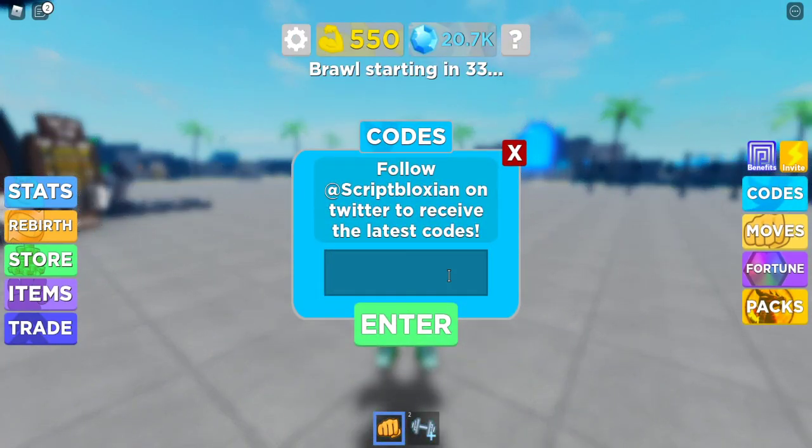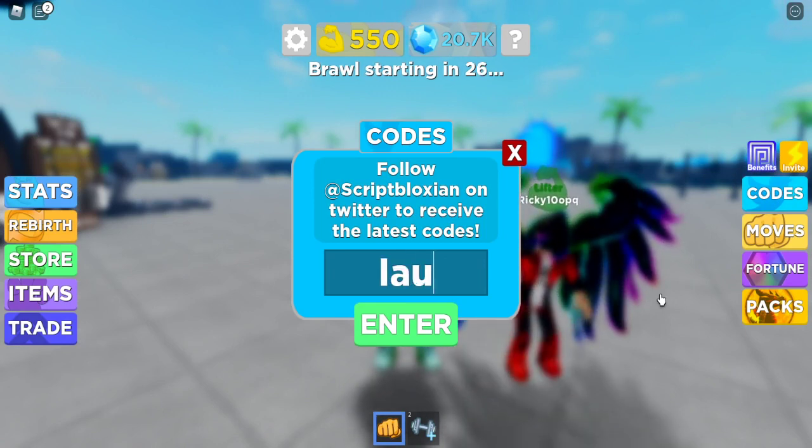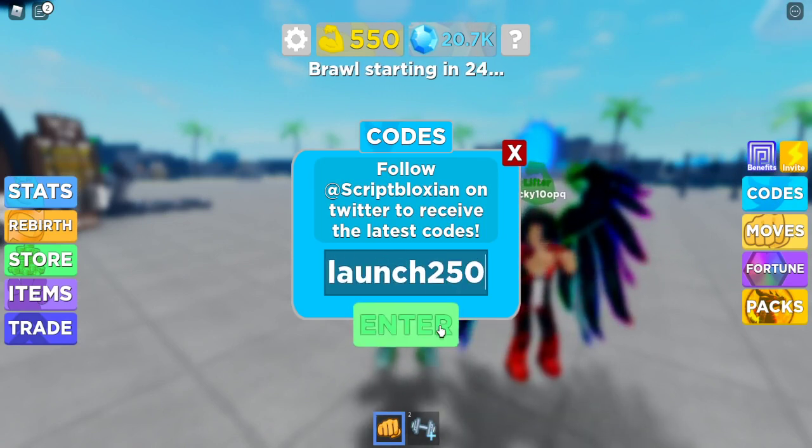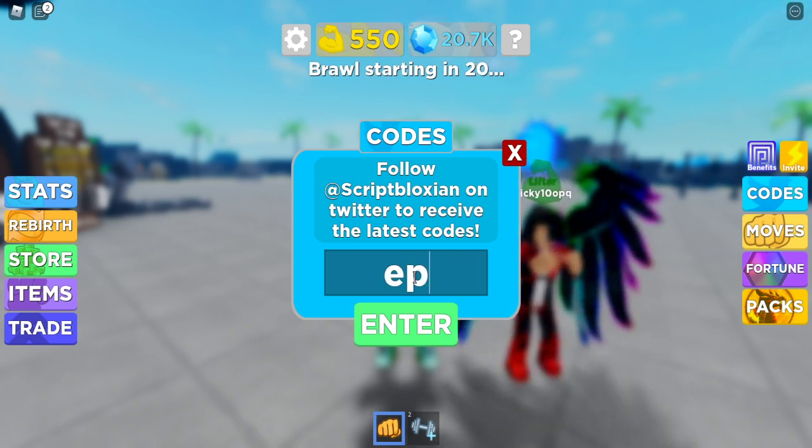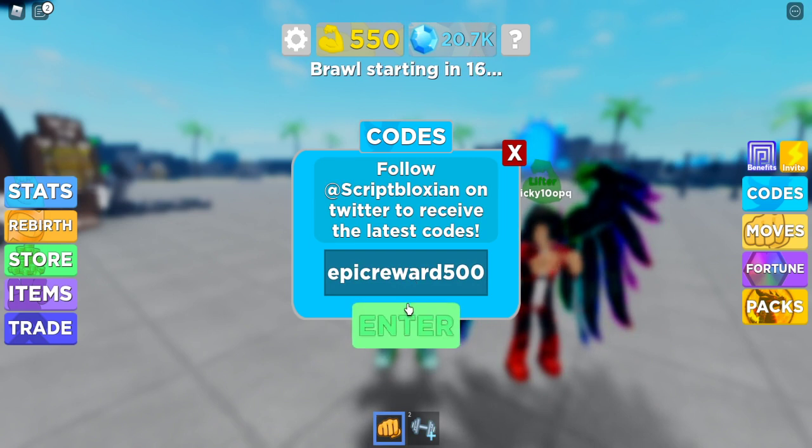The first code is going to be SPEEDY50 — I've already used that code. There we go, launch250. Next we're going to code EPICREWARD500. There we go, EPICREWARD500. Let's get it.